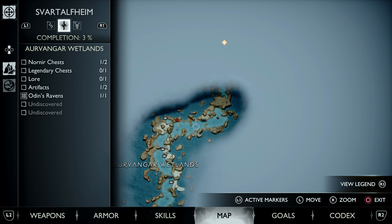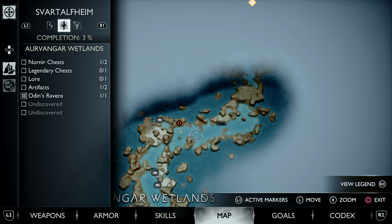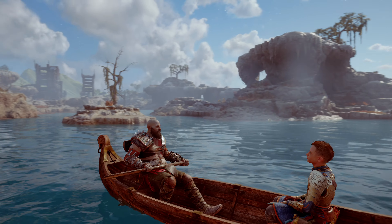For the second one, you'll need to advance a little bit more onto this part of the map right here. As a reference, you will see a golden chest on top of a bridge on the left side of the canal.